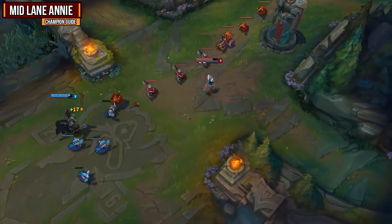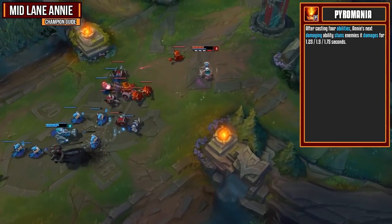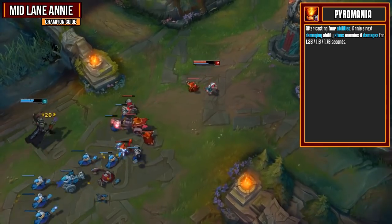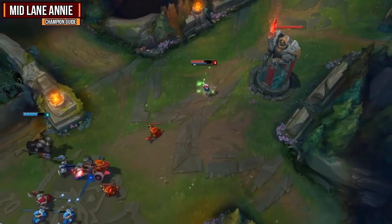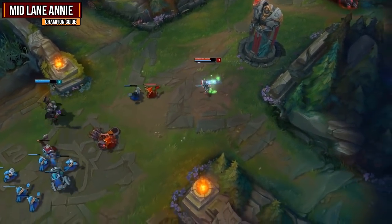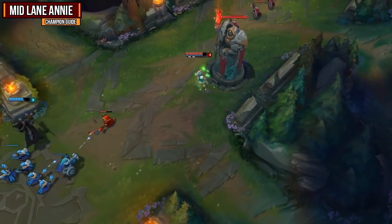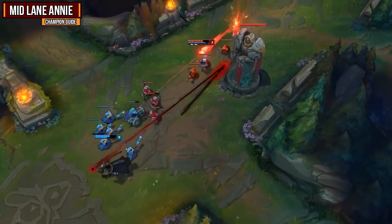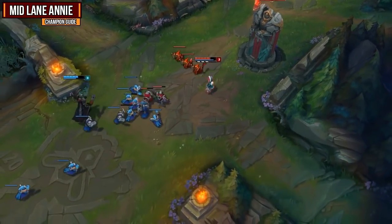Let's kick off our abilities by looking at our passive, Pyromania. After casting four abilities, Annie's next damaging ability stuns enemies for between 1.25 and 1.75 seconds. In lane you're going to be able to start last hitting minions with your Q, and when you do have your stun available you can go in for a more successful trade. You're also going to be able to sit on three stacks and right before you engage, activate your shield to get the fourth and then get your stun on a target. You're now able to see how many stacks Annie has, so you're not able to catch people off guard as easily, but it's still worth doing.